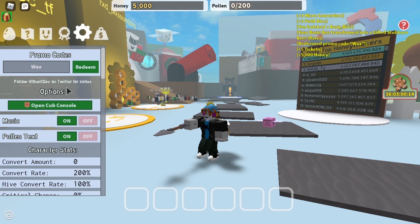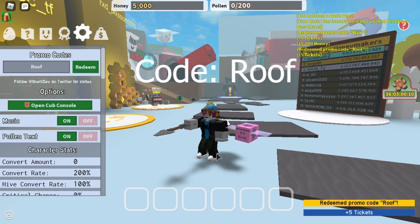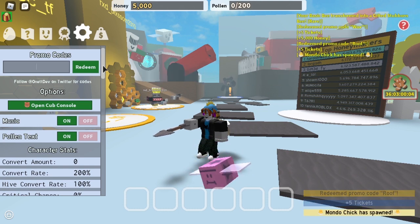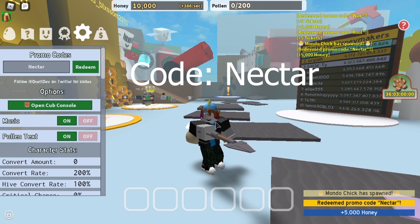The next code is ROOF. Type that in, press redeem, you get 5 tickets. The next code is Nectar, so you type that in, redeem, you get 5,000 honey.